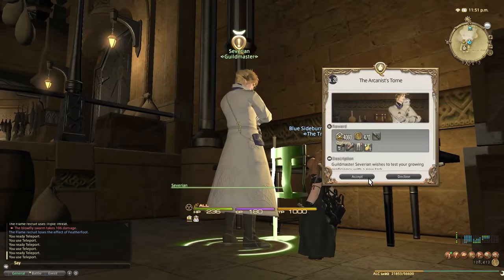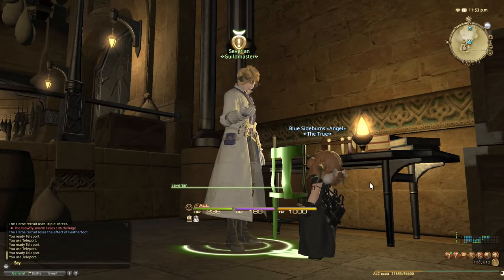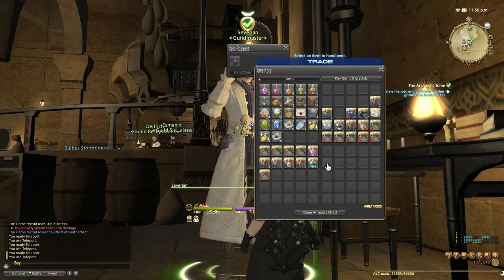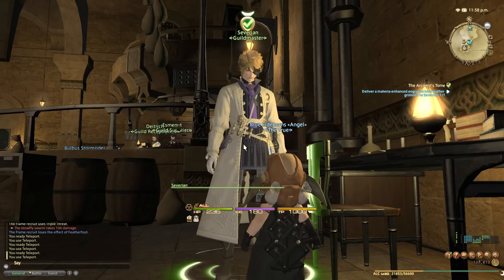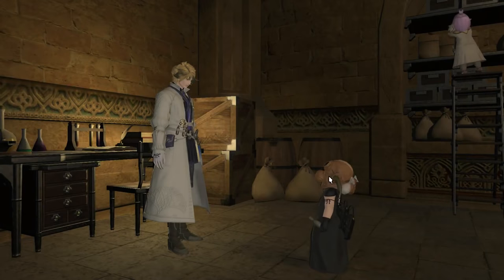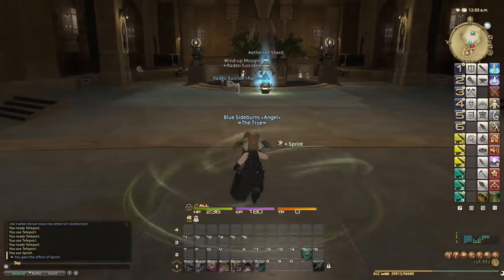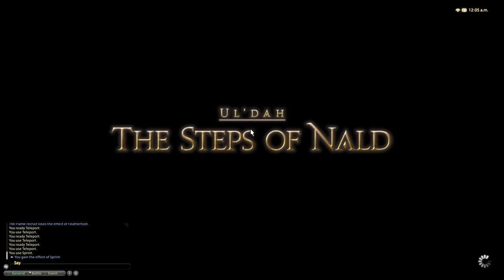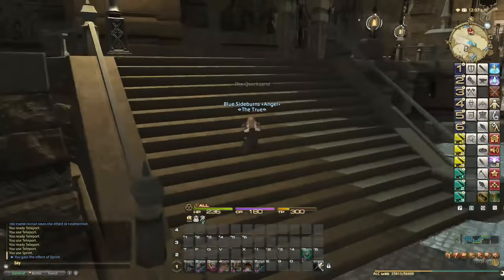We're now back at the Alchemist guild to do the level twenty quest — let's get through it as quickly as possible. Remember, it's a power leveling guide, but please pay attention to the story too — it's really fun. We need a materia-enchanted engraved hard leather grimoire; just get the cheapest materia possible from the market board. That's done, complete. Level twenty quest done. Now let's go straight back to the adventurer's guild.